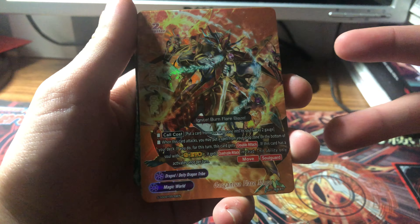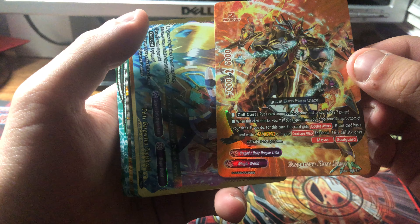When it attacks, put itself from your drop zone on the bottom of your deck — if you do, for this turn this unit gets double attack, and if it's on the soul of a G of O, it gets quadra attack.